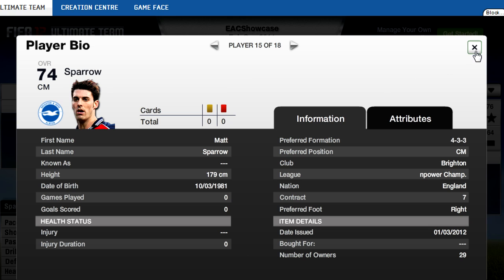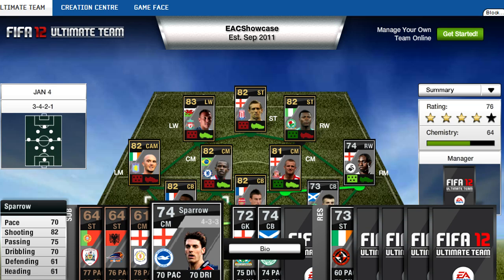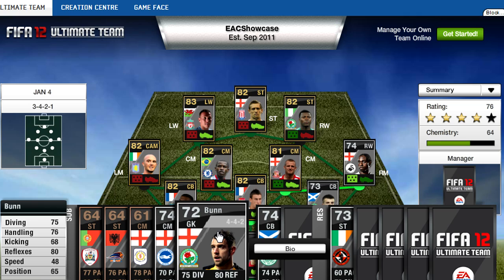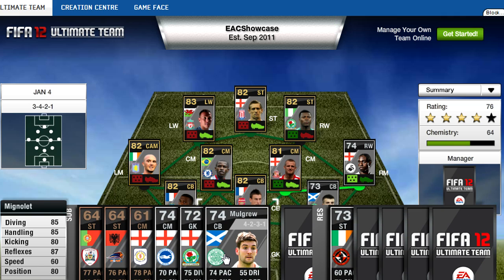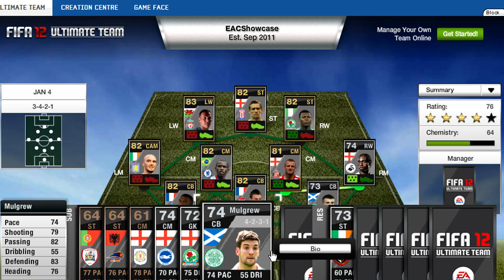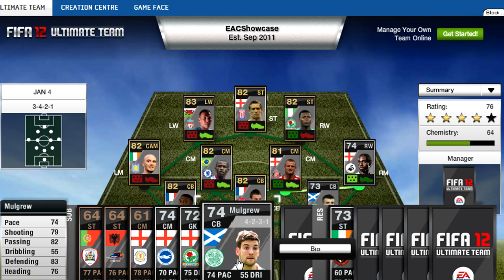And then we go to a centre mid called Sparrow — I'm guessing Championship, yes, English. Plays for Brighton. Centre mid, 70 pace, 82 shooting, 75 passing and 70 dribbling — four nice stats for a centre mid. And a goalkeeper called Bunt, Blackburn Rovers, 75 diving, 76 handling, 68 kicking, 80 reflexes, 48 speed, 65 positioning — no way near as good as Mignolet, but still good enough. And then a centre back, Morgrew. I do not know what team that is, and he's Scottish. Oh, he plays for Celtic — can't believe I didn't know that. But high defending, 76 heading, 82 passing — really, really good stats actually for that centre-back.